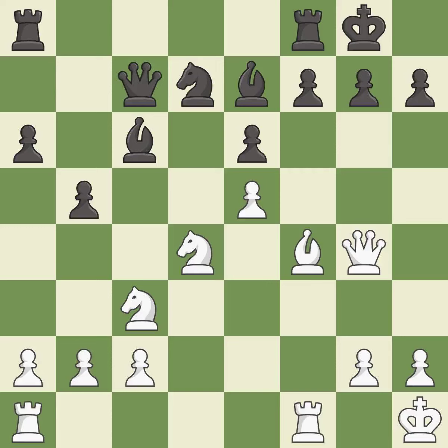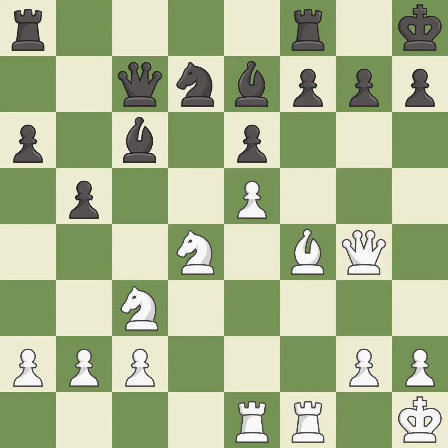This threatens to pin a pawn. This prevents the opponent from being able to kick a knight. This threatens to kick a knight. This prevents the opponent from being able to pin a pawn. This protects the attacked pawn. This misses a better way to move a knight to safety. This allows the opponent to take an open file with a rook — it is a mistake.